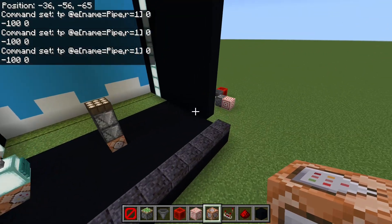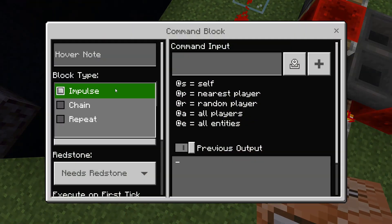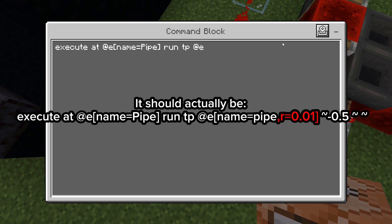Go over here to this side — or anywhere really, I just put it right here — make it repeat and always active. This is going to make it fly — this is like our last step, almost. The command is: execute, then tp @e name equals pipe, then run tp @e name equals pipe.